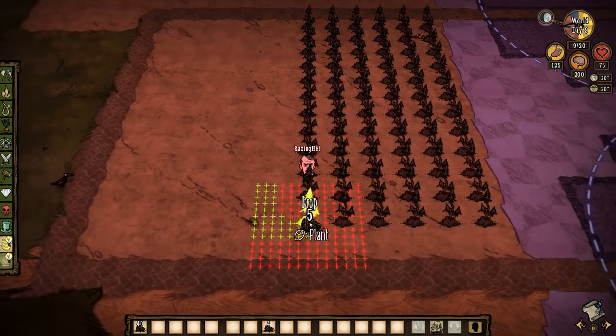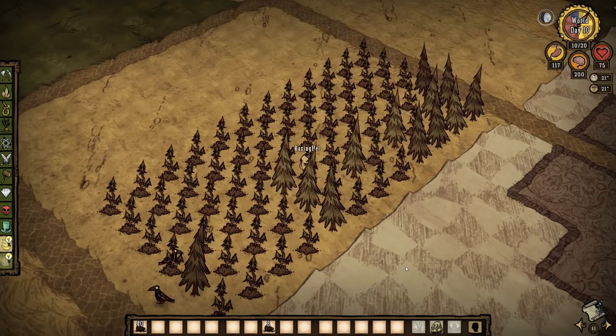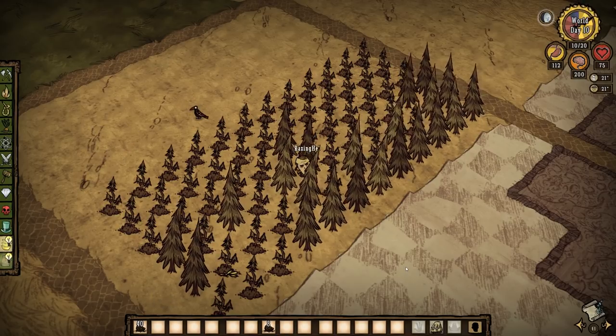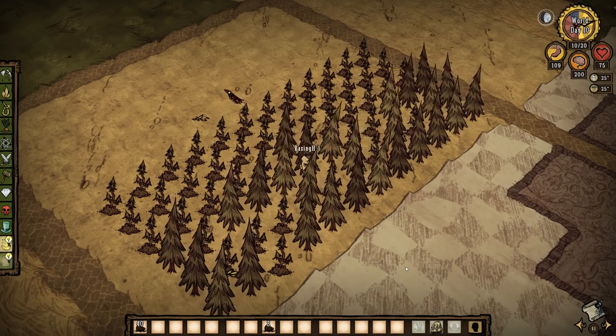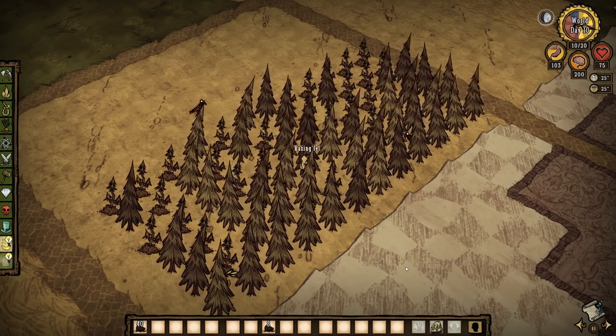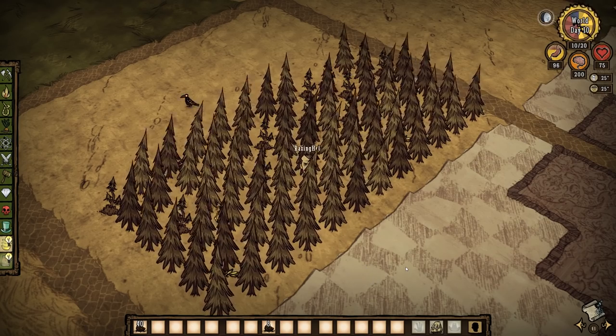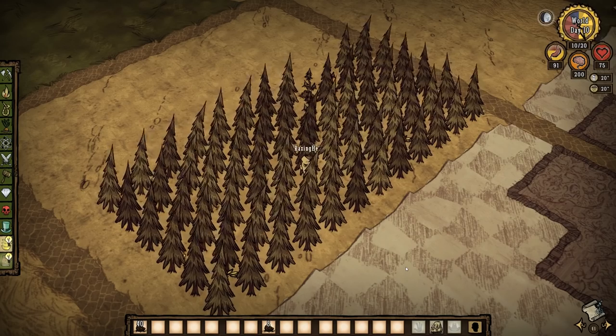I'd also like to define what I mean by a wood or tree farm. Tree farms are areas of about 80 or so evergreen trees planted very closely together. If you don't limit the amount per farm, you'll encounter desynced tree growth when harvesting — meaning some trees in your large tree farm will be at the wrong stage of growth when you're ready to harvest. So with that out of the way, let's get started.